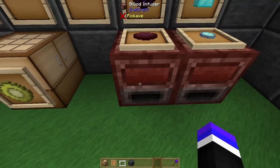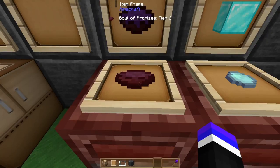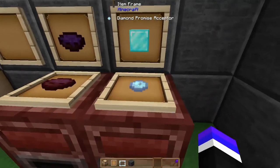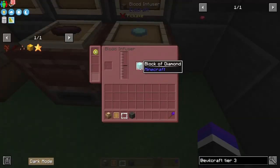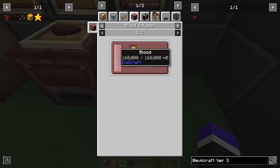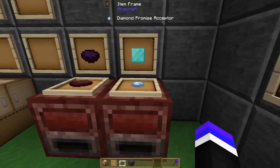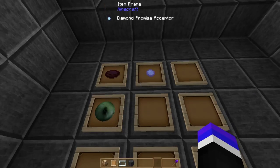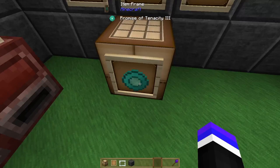The first item you'll want to craft is the Bowl of Promise Tier 2. Additionally, you'll craft a block of diamond into a Diamond Promise Acceptor — this requires 160,000 millibuckets of blood. You can see this is going to require a decent amount of blood, but you only have to do this once. Take that Diamond Promise Acceptor and a Bowl of Promises Tier 2 or 3 along with an eye of ender to craft a Promise of Tenacity 3.